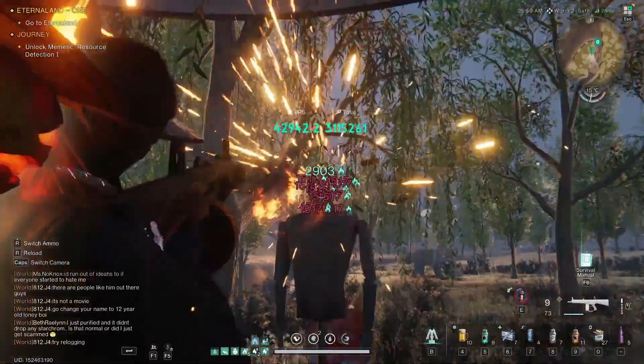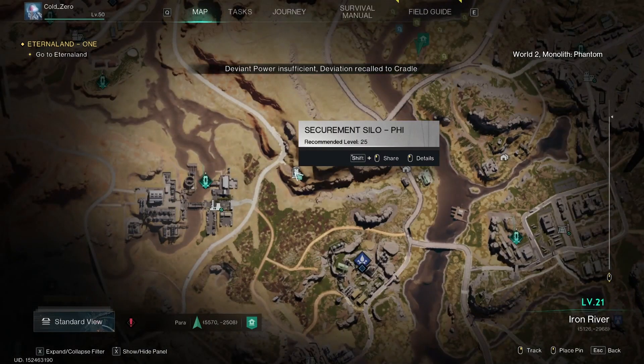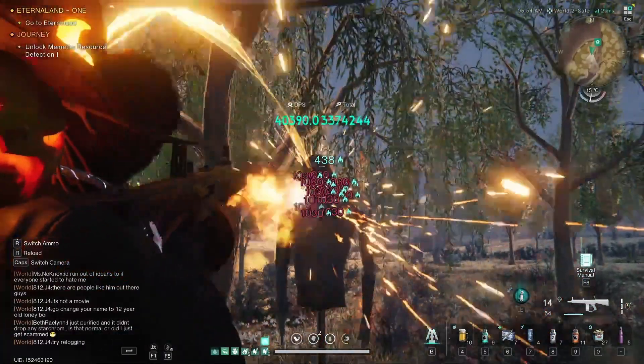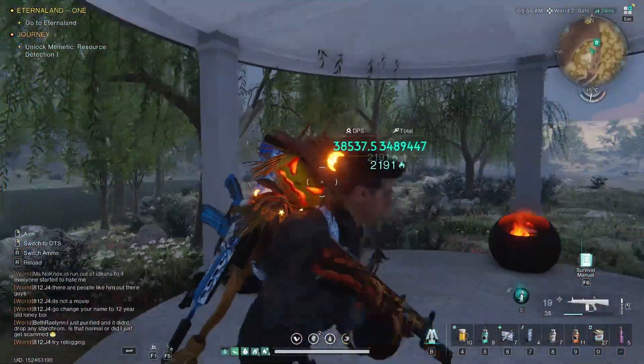Pyrodyno is an absolute must for a burn build. If you don't know where to farm it, Pyrodyno is farmed over at Securement Silo Phi — specifically at the hidden boss of Securement Silo Phi, where it has a chance to spawn. It is a must for this burn build.